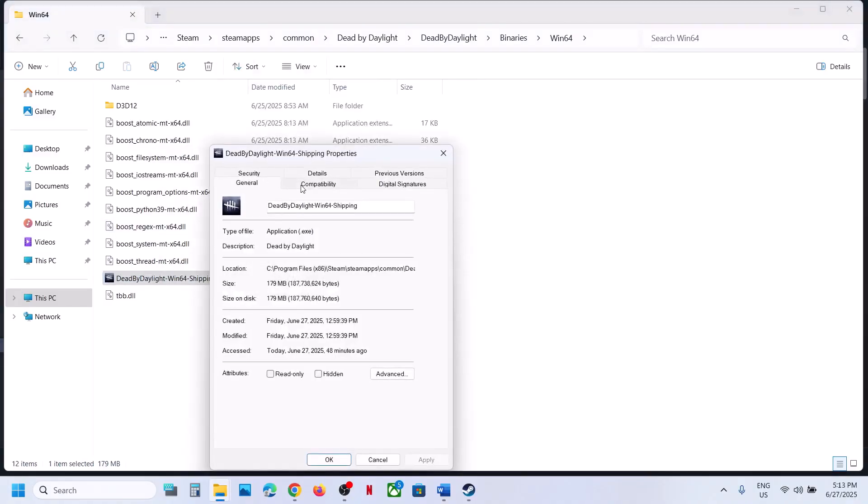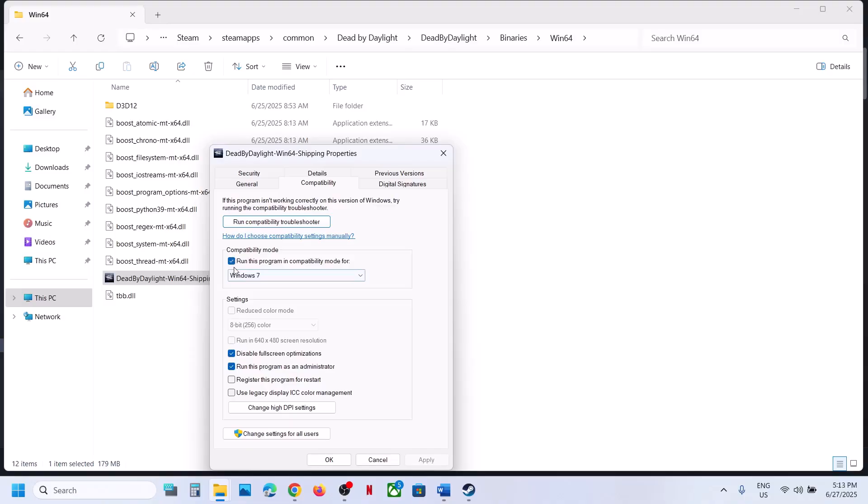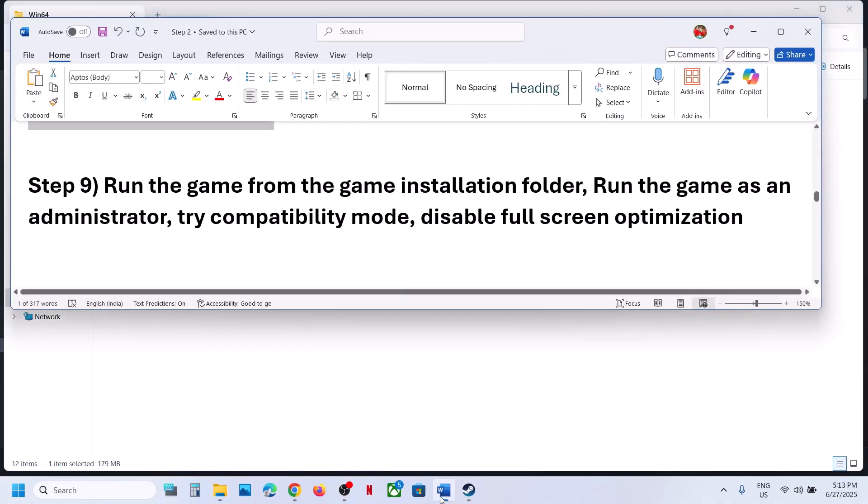When you have tried all these compatibility options and it's still not working, uncheck all those boxes, hit Apply, click OK, and follow the next step.